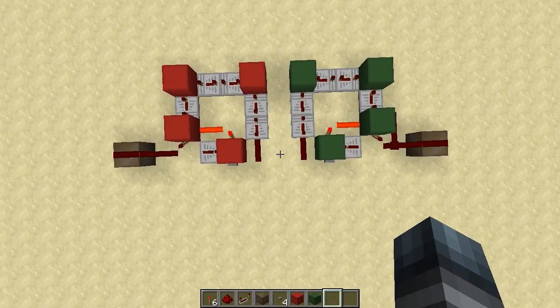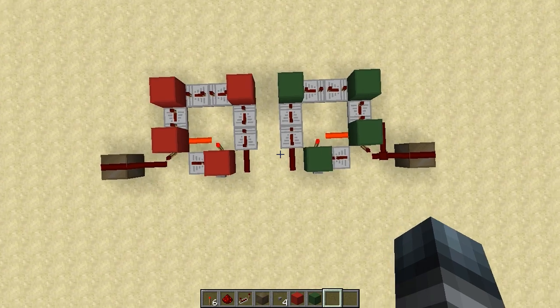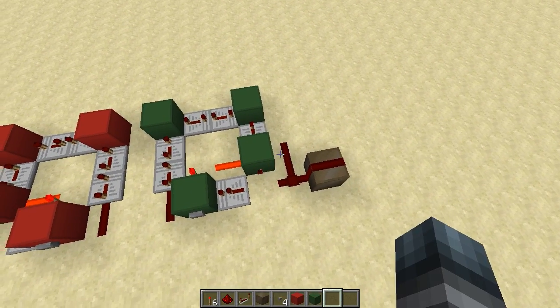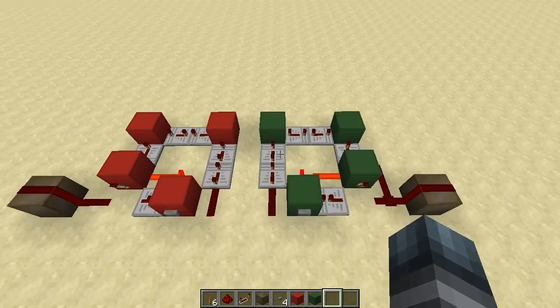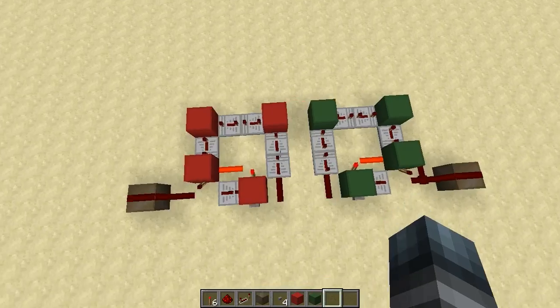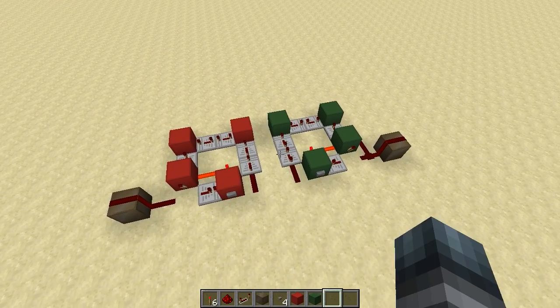In front of me I've got two similar-looking circuits. The only difference is this piece of redstone dust in the green circuit, and by putting that piece of redstone dust there I can actually double the delay on this circuit. So the green circuit will be twice as long as the red circuit while the repeater count is exactly the same — they are all on four-tick delay.